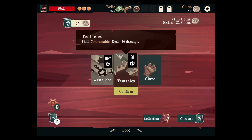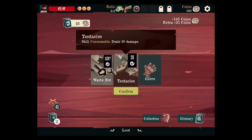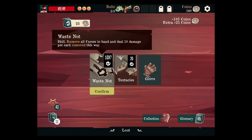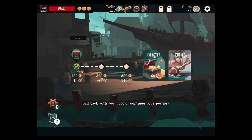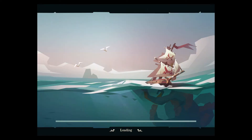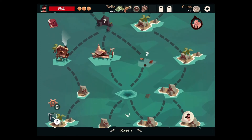Immune to weakening seems pretty good. This only does 20 damage once — our ranged upgrade doesn't do anything to that. That could be good against a future boss, but let's just take the glove. We have the makings of a top tier deck, I think. That's pretty good.